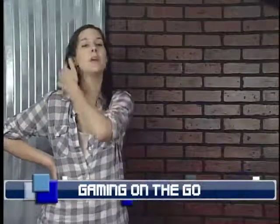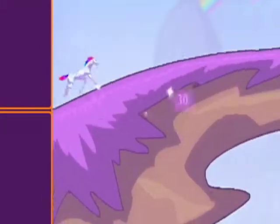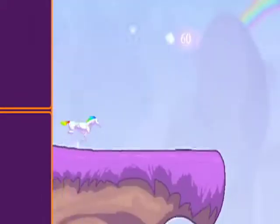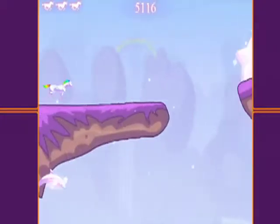And we're back! The setting of Robot Unicorn Attack is pretty basic. You run on floating land, and the background is your everyday cloudy blue sky. The thing that really makes the game so epic is the really flamboyant music in the back. The longer you keep playing the game, the faster the game has you go, making it hard to predict when to jump and when to dash.